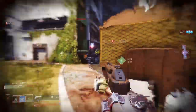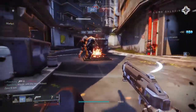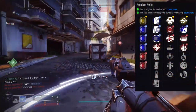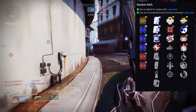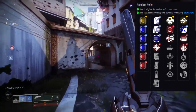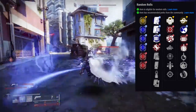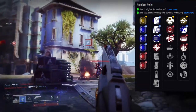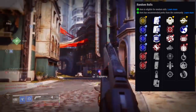Especially since you can get really good rolls on it, so I'll just talk about the rolls real quick. For the first column: Outlaw, Moving Target, Rangefinder, Auto Loading Holster, Threat Detector, Triple Tap, and Snapshot Sights. For the second column: Kill Clip, Zen Moment, Opening Shot, Explosive Payload, Time to Payload, Field Prep, and Hip Fire Grip.